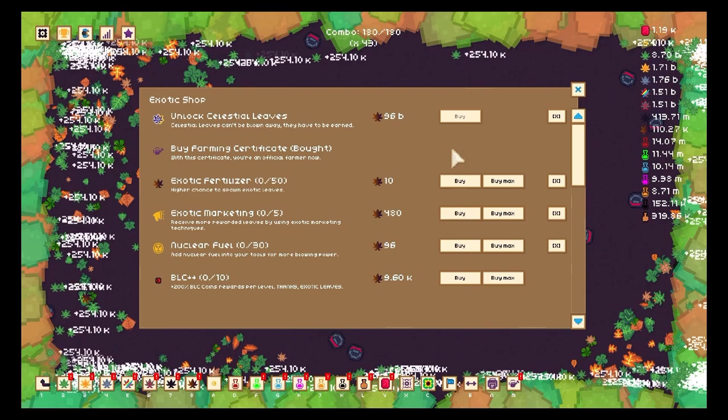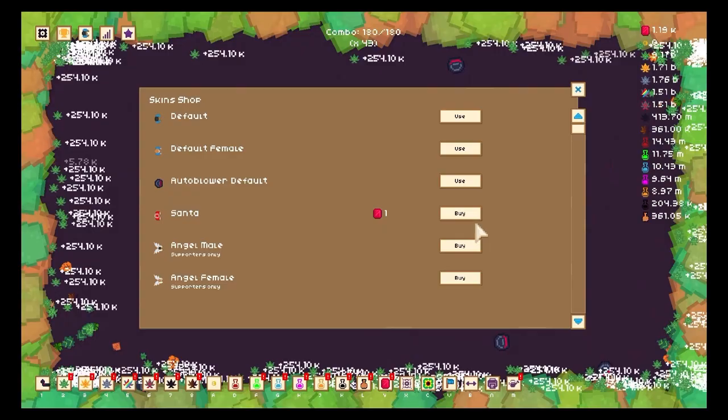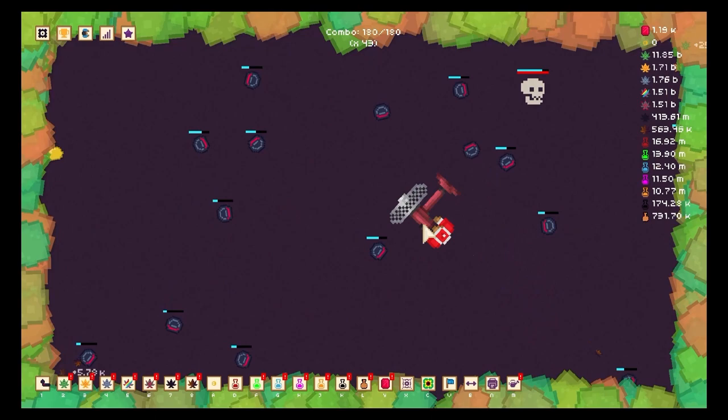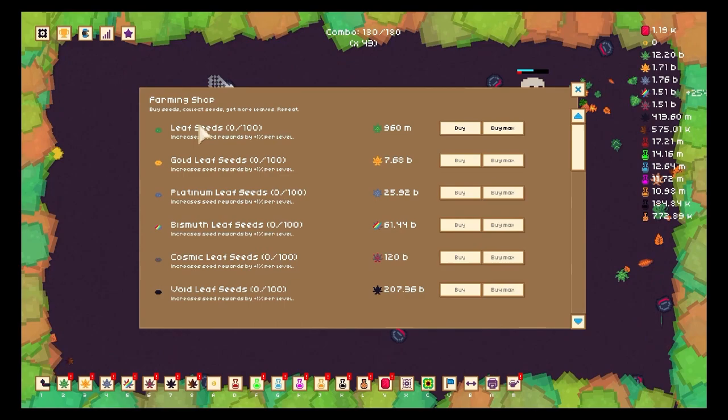The rest looks kind of normal — we have BLC plus and all sorts of new stuff. I decided to buy this skin because it costs one and it looked kind of temporary because of the price. I'm not a big skin fan, but eventually I might buy them depending on how many gems I have.